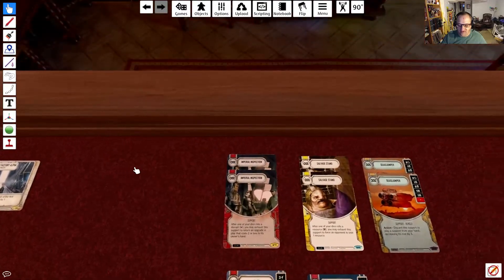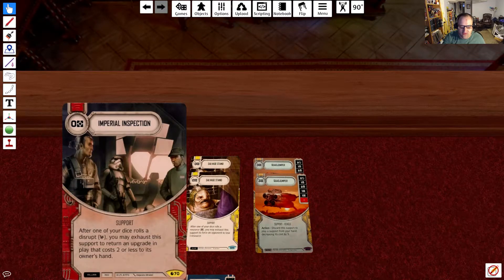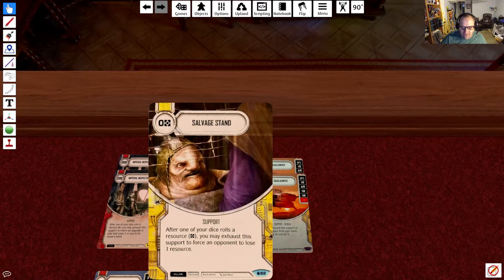Moving into our supports and events. First up, we have 2 Imperial Inspection. For 0 resources, after one of your dice rolls disrupt, you may exhaust the support to return an upgrade in play that costs 2 or less to its owner's hand. This deck has a lot of dice with disrupt sides — Ukar has disrupt, Nightsister has it — so we're going to be using Imperial Inspection quite effectively. Next up, we have 2 Salvage Stand. For 0 resources, after one of your dice rolls a resource, you may exhaust it to force an opponent to lose 1 resource.